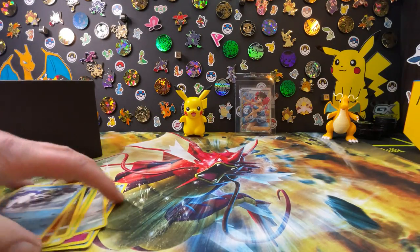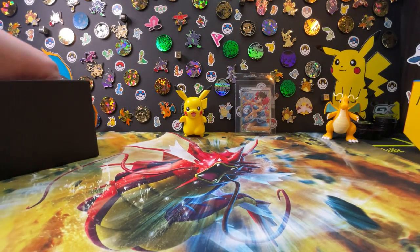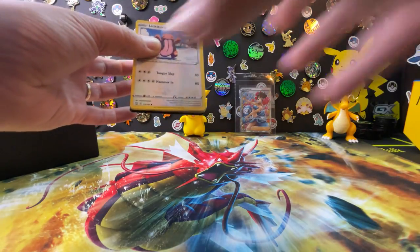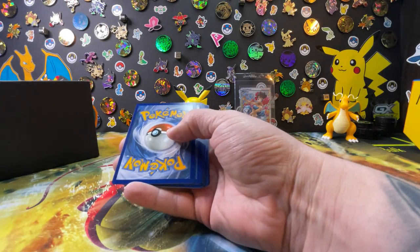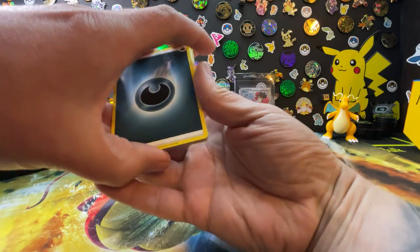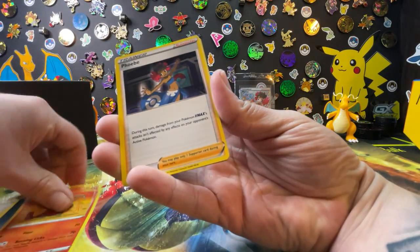Okay, next up — another Battle Styles. What we're looking for in Battle Styles is that Tyranitar V — that is the chase card in this set. Like I said, I haven't opened a terrible amount of Battle Styles, but whatever happens, happens. I'm really on the Shining Fates train trying to get that Zard.